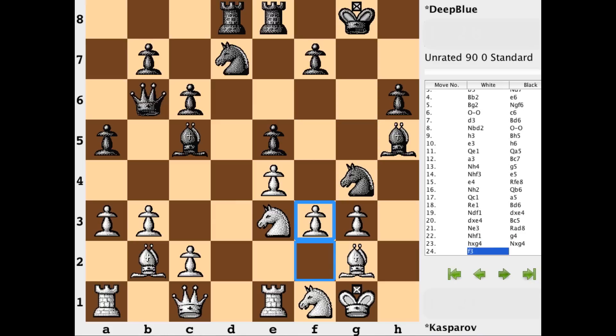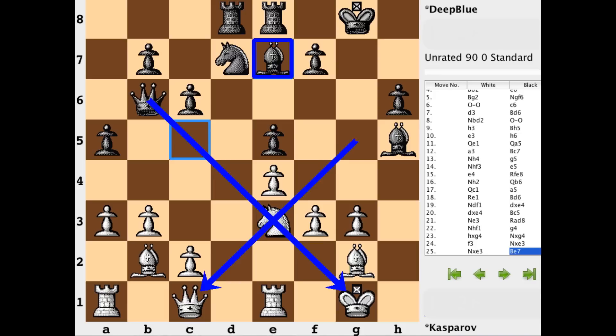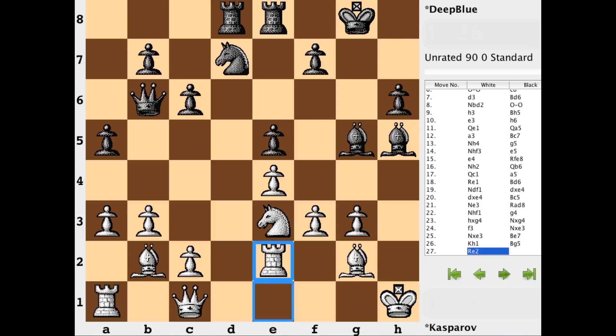h takes g, knight takes g, and f3 was a little crazy to see when I was first reviewing this game — welcoming an absolute pin on that e3 knight. Knight takes, knight takes, and bishop to e7. There's still a pin, and with bishop e7, Deep Blue is looking to still place that knight in a pin just on a different diagonal, and I believe indirectly looking at that d2 square. At some point getting a rook to that second rank would be a very good thing. So first things first, get out of the pin. King h1, bishop g5, rook to e2 looking to eventually get the queen off this diagonal. There are actually a couple of pins going on with rook e2 — not only is the knight pinned, but so too is the pawn on f3, which is something black looks to exploit.